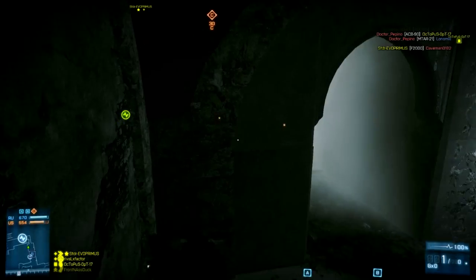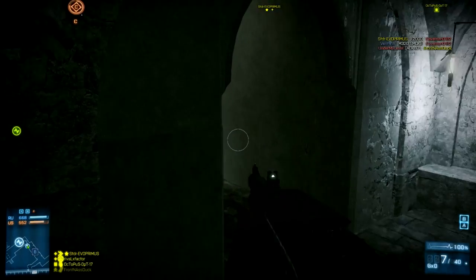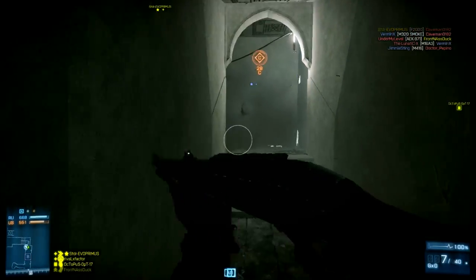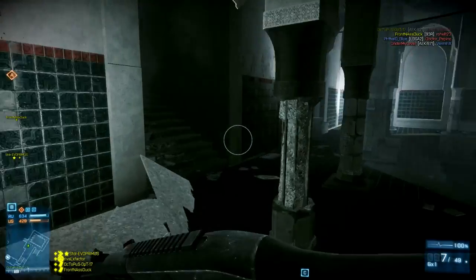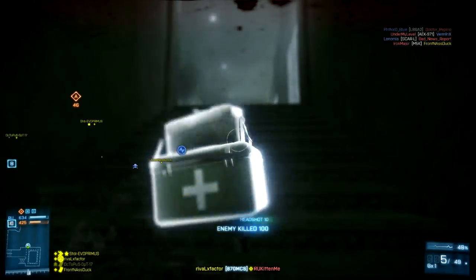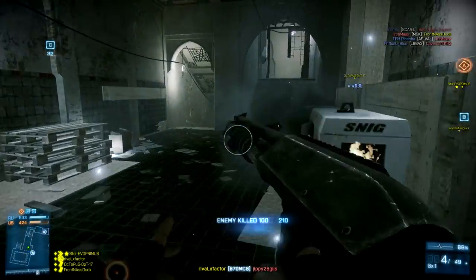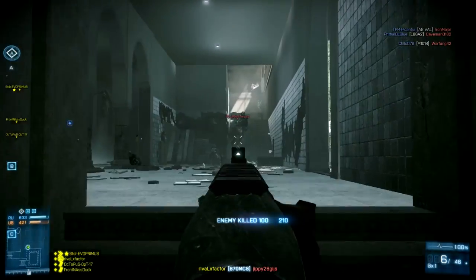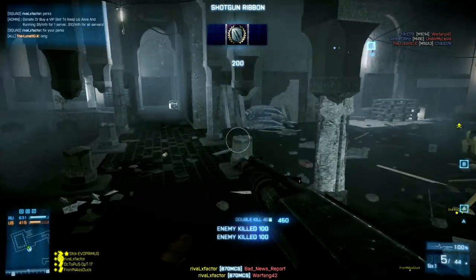Number one, the headshot multiplier does some pretty nasty damage with this weapon and the range is pretty long. But the one that intrigues people the most — and I think it's the reason why a lot of people say this combination could be possibly OP — is the chest multiplier. A lot of people don't realize this has a 1.25 damage multiplier to the chest.